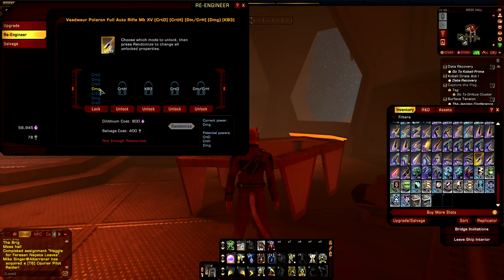It does cost dilithium and salvage to perform a re-engineering upgrade for a piece of gear, and we will get to the salvage part in a moment. It is also never a guarantee — it is a randomized system. As we can see here, the dilithium cost for this upgrade would be 800 and the salvage cost would be 400 salvage. There is no way to actually guarantee that you would get something different, so it's sort of a spin-the-wheel system whereby you take the chance it will land on the proc you want.